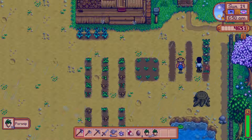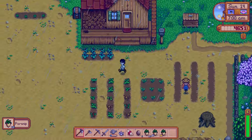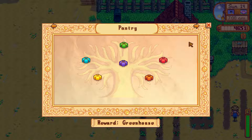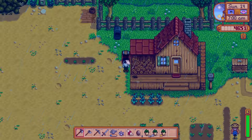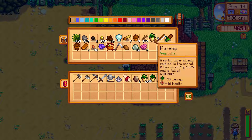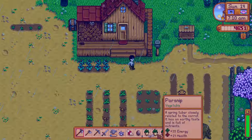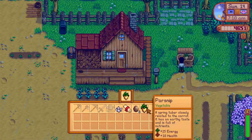Did we already donate a parsnip to the community center? Let's go ahead and see if we actually have one saved. We do not have a parsnip in here, so let's check the community center spring crops bundle. We have not donated a parsnip, so we need one. Let's stick one of our parsnips in there — we did have one stored. Let's take out those parsnips and sell the extras.